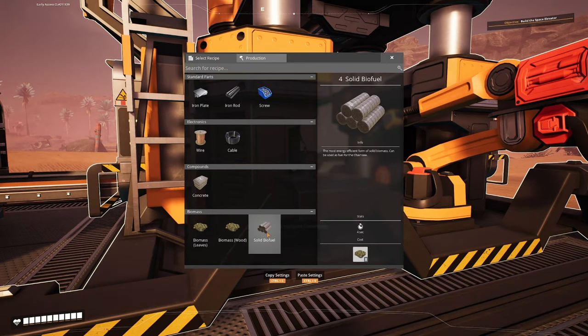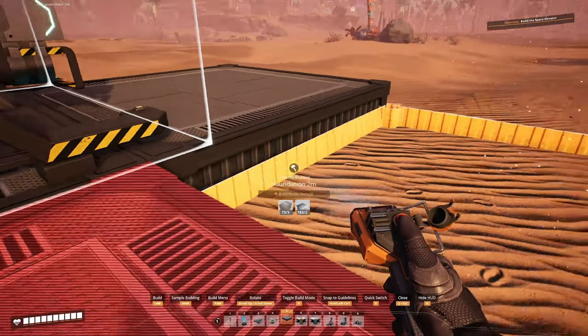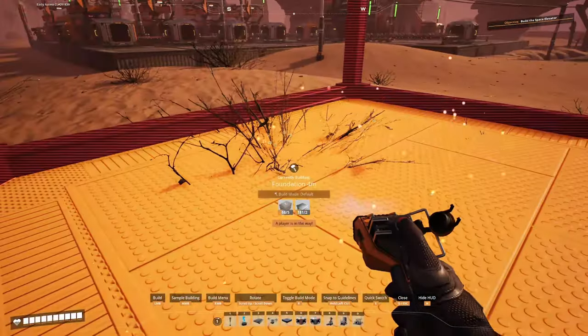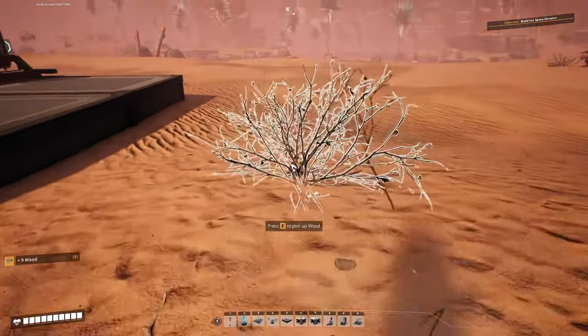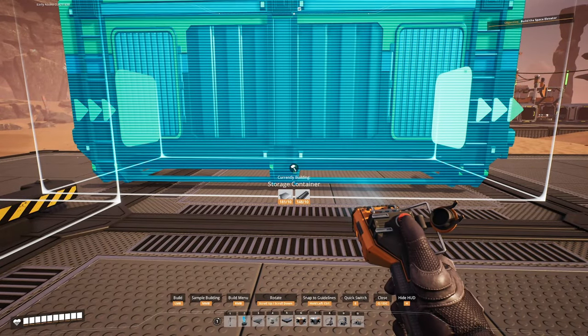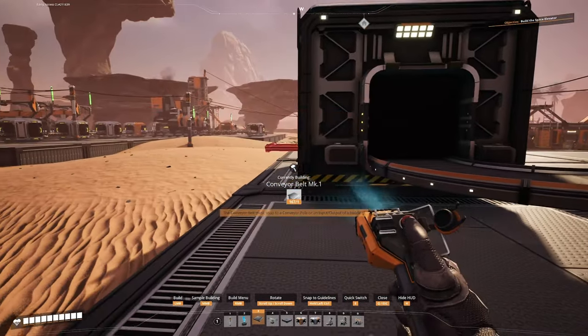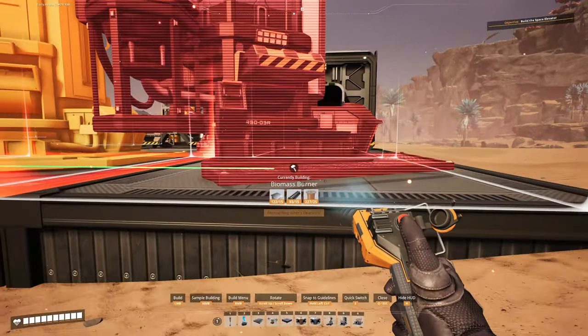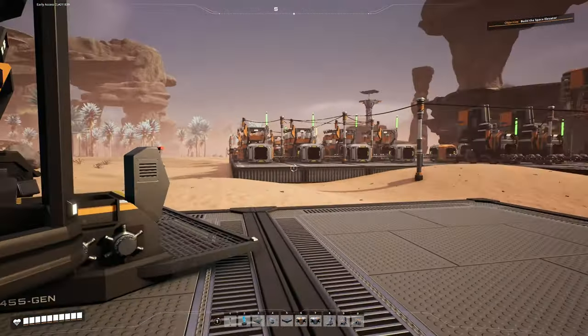We have biomass here and there's another step we just unlocked - solid biofuel. You can turn biomass into solid biofuel in a constructor as well, and that helps you stretch out your biomass collection. You just need to go get the leaves and wood, drop them off at the machines, and solid biofuel comes out the other end. We'll put this right here where we can feed directly into this machine - this machine takes 120 biomass per minute and pumps out 60 solid biofuels per minute, a very efficient recipe. Let's get some storage down here at the end to store all of our solid biofuel.